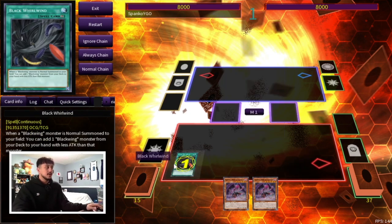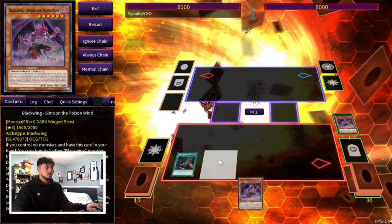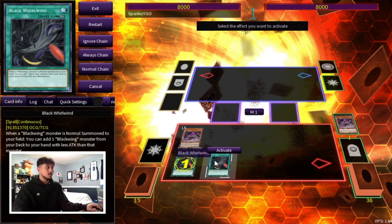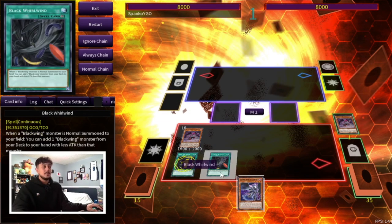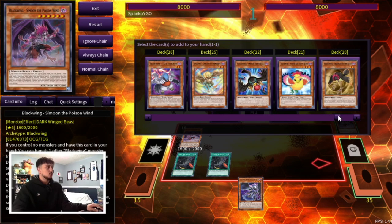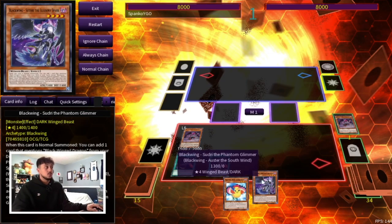So let's start off by activating our Whirlwind here because we're going to want to be able to search multiple times. Keep in mind Whirlwind is not once per turn, which means if you have multiple Whirlwinds you're going to get multiple searches. Here we're going to get the second Black Whirlwind and we're going to normal summon our Simoon. Now we get to search two cards — that's what's insane about this combo, you're literally getting two searches from Black Whirlwind. The first one is going to be Sudri, which is insanely powerful. The second card honestly doesn't matter at this point because you're going to be searching more cards later — let's just search Oster here since this card is really powerful as well.